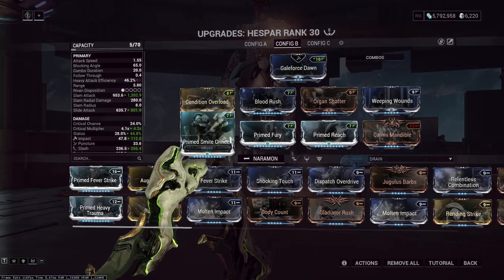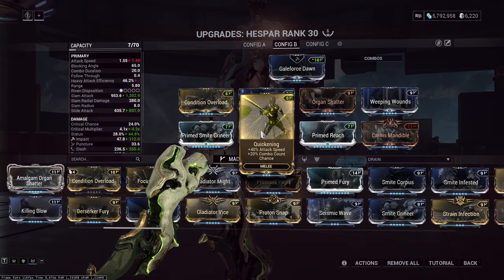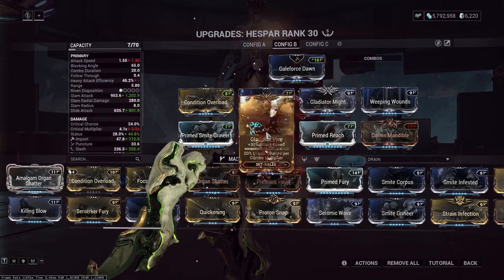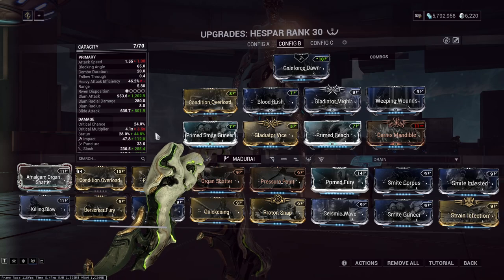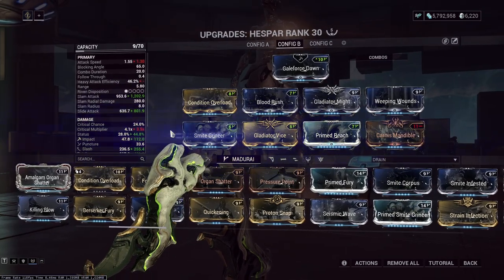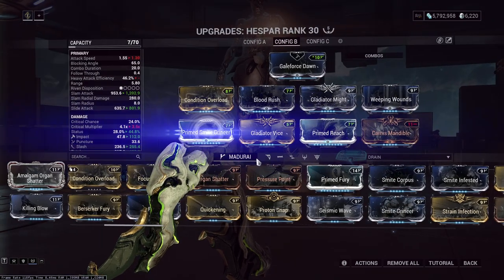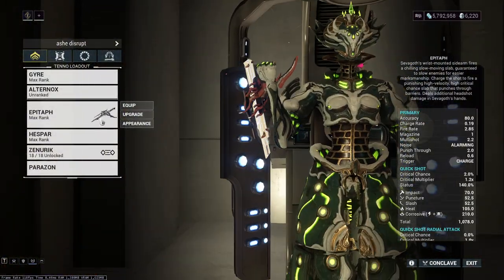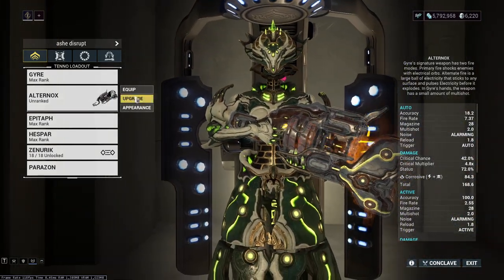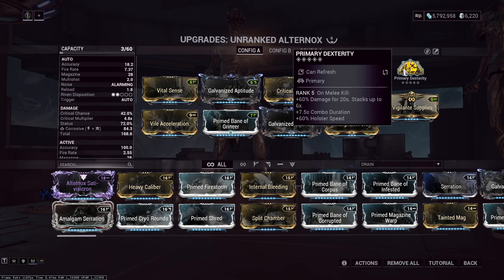I went with the basic quick attack build: Prime Fury — obviously that's a login reward — Quickening would help a ton. If you don't have Quickening, Gladiator Might and Gladiator Vice to help your crit chance will allow you to hit orange crits easier. I decided to run double Dexterity arcane on the melee because it's so hard to get the combo up with this — the attack speed is kind of slow. I really wanted the Dexterity on the secondary because it's a primer.